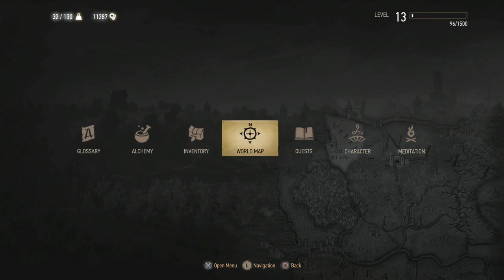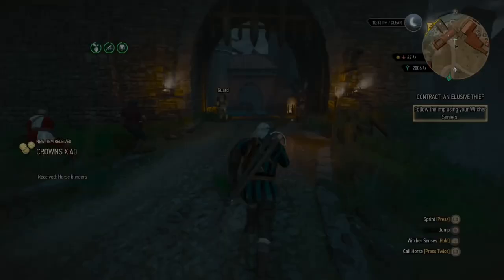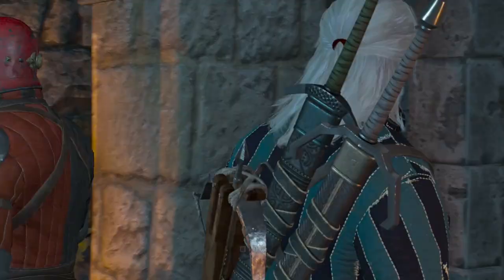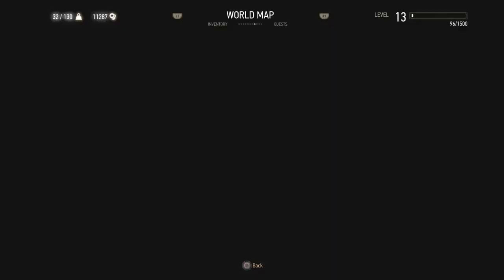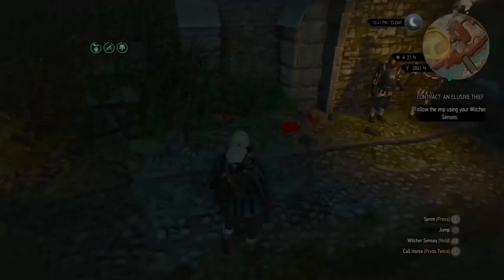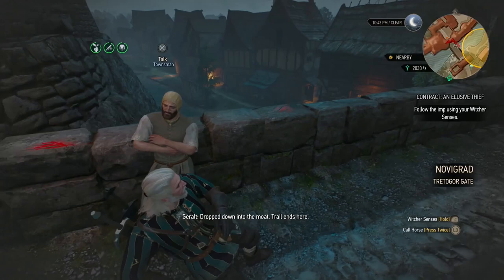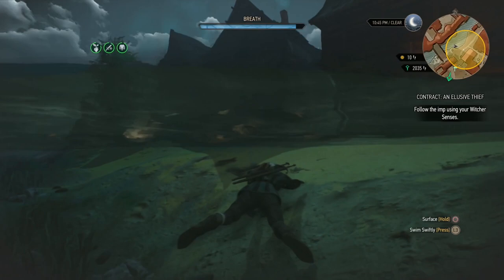What we're doing now is the Witcher contract An Elusive Thief. You should have done part of the objectives already earlier - if not, go and talk to Sylvester in the marketplace nearby. Once you come through the gate you're going to get stopped - tell him you don't have a pass, and then a kind fellow will come and tell him that you do. Read the notes you get. Just over here there will be some things you can examine. Examine that item there - looks like the imp dropped some loot. Geralt will say the imp dropped some loot. Then come over here and you should see the markings on the wall. You want Geralt to comment that the imp has escaped into the moat.